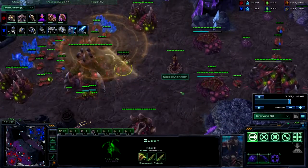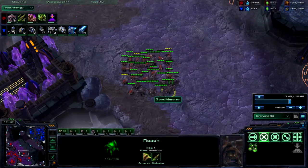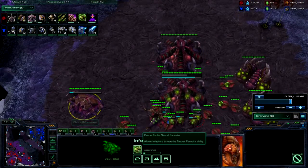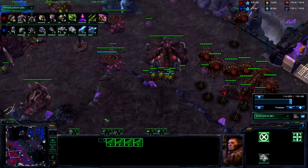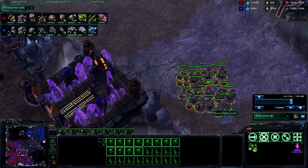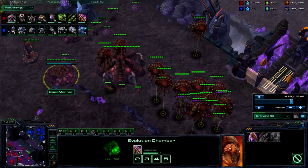I see this double scan here. I really wanted to go to Hive here, but because he scanned on top of it, I didn't want to go to Hive right in front of him. You can see my money's starting to pile up, and once the scan ends I'm going to Hive. I built this macro hatch because this queen is also getting high in energy. I'm getting Neural Parasite for Thors — it works really well against them. Fungal is not very good against mech, and Infested Terrans work well on top of tanks but Hellions kind of roast them. So to keep my Infestors relevant I want to get Neuro, especially because Infestors are still very important when you eventually go to Broodlords, which is what this Hive is for.